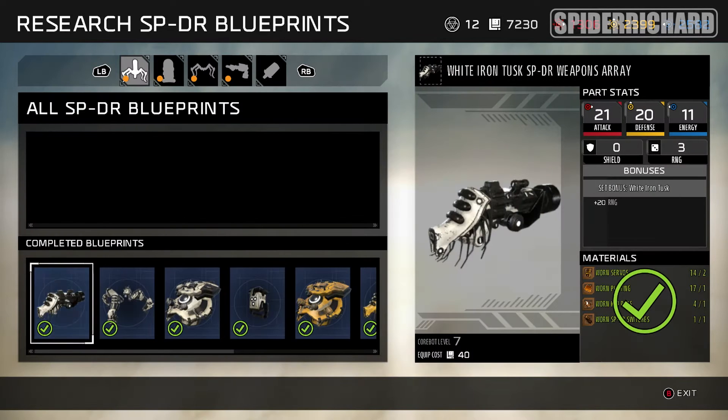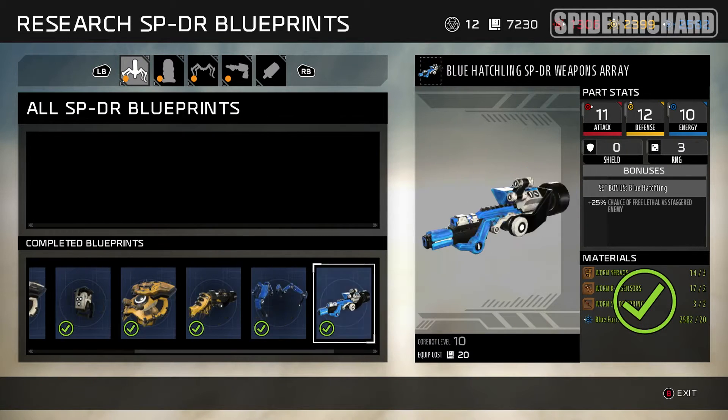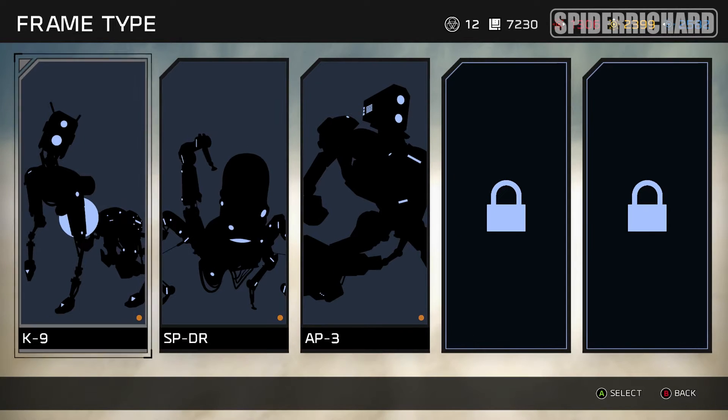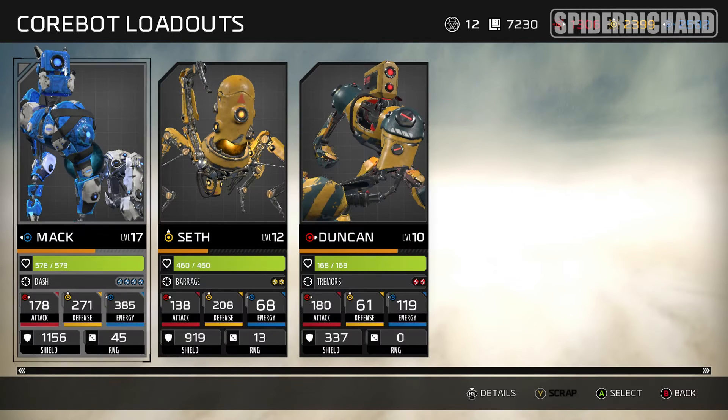Now while you're out and about hunting through the wasteland or desert you will find lots and lots of chests with different blueprints in them, and when you get back to the crawler you can make the blueprint. All you need to do is build a bunch of blueprints which are of similar types and equip them onto the Corbot.